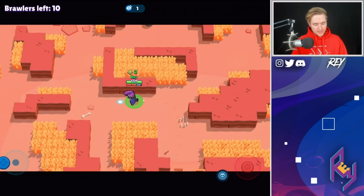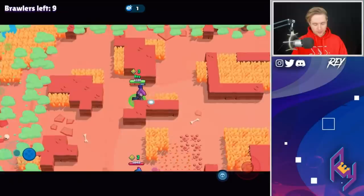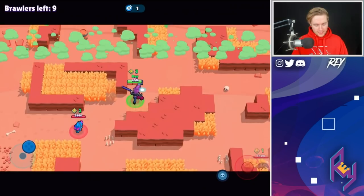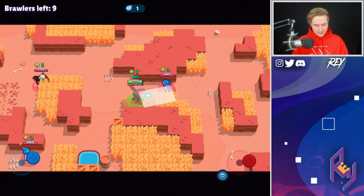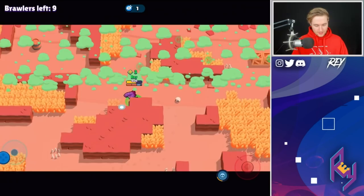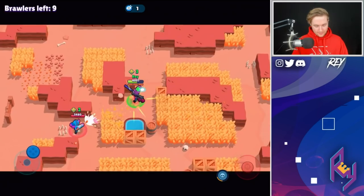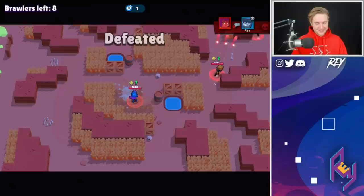We had two power cubes but Shelly just shot off her super — that's a free pass for us. This Shelly is following us and thinks we're easy pickings, but keep in mind you also need to track how many shots it takes before a Shelly charges her super. That map might not have been the best for Mortis. We ended up going down — minus six trophies. That is not how you do it. Let's hop into another match and hopefully do a little better.